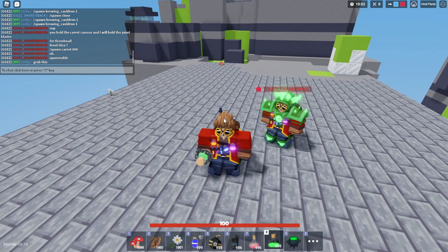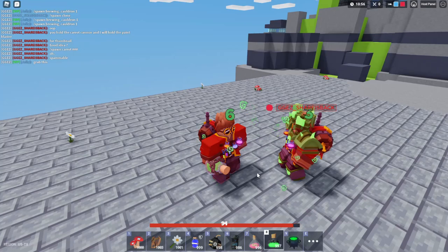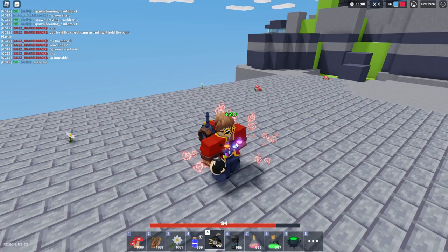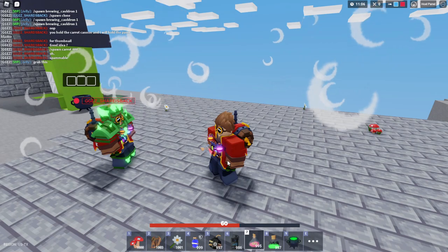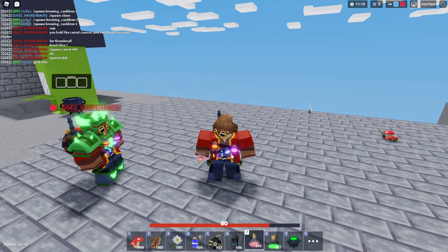Another con is that you can hurt yourself with potions. If I throw this poison potion too close to myself, you'll see that I get hit with it. Same with this bomb potion — no matter how you use the bomb potion, you will get hit because it explodes on you. So keep in mind that you can hurt yourself with Alchemist. You cannot hurt your teammates though, so that's a big thumbs up.